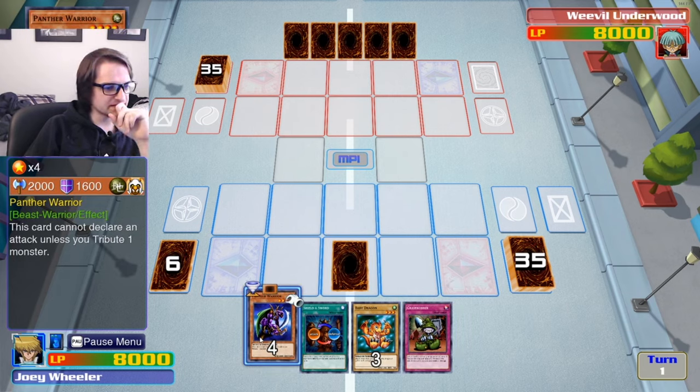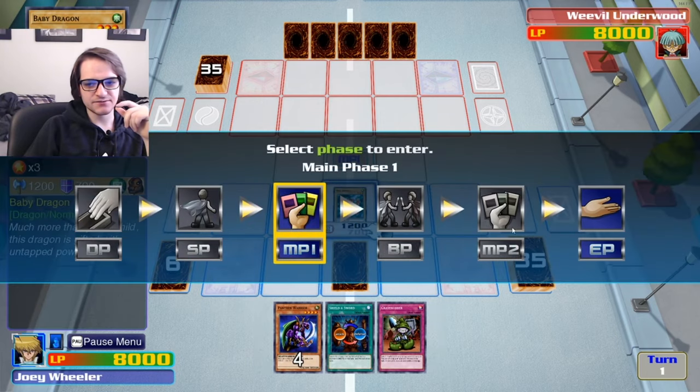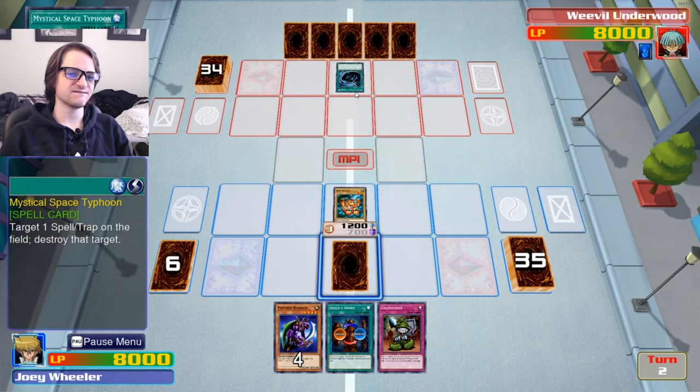Might as well set these. We can just play this unless you tribute one monster — that's a big garbo. We're just gonna summon our cute little baby dragon and hopefully he doesn't attack it. We'll see what he does. He's gonna one-turn summon Jinzo. This motherfucker.